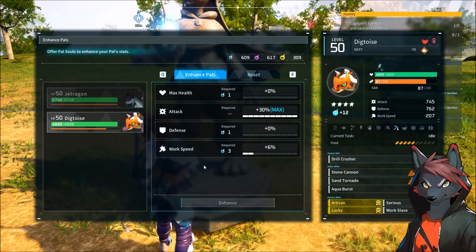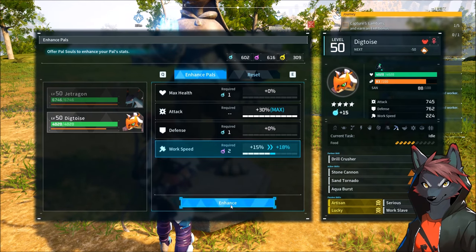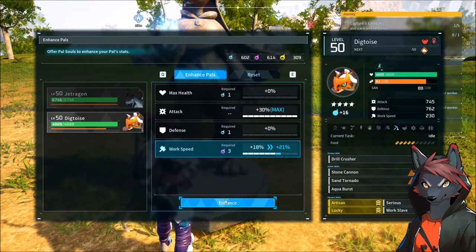It is a lot of work but you just do little things. I've got 20 small pal souls and like 15 medium ones — you get the work speed increase, you stack it into your strongest base pal, and you're just going to get more out of it.